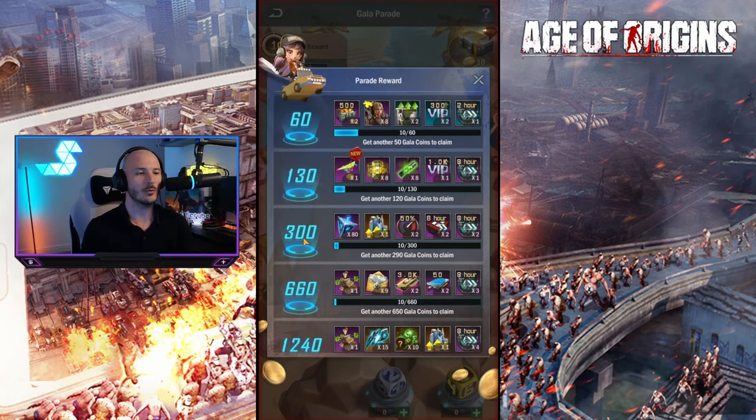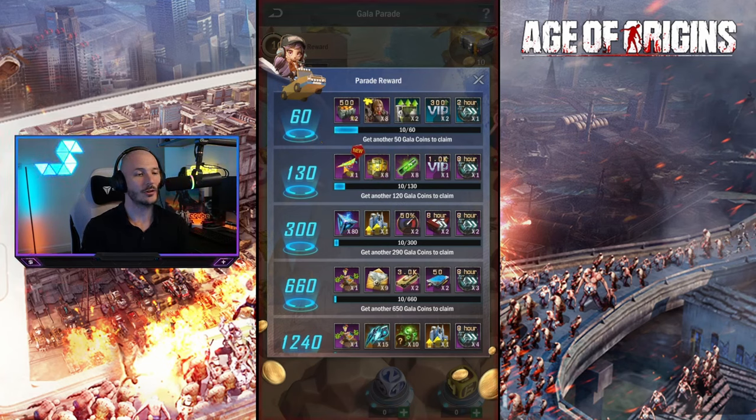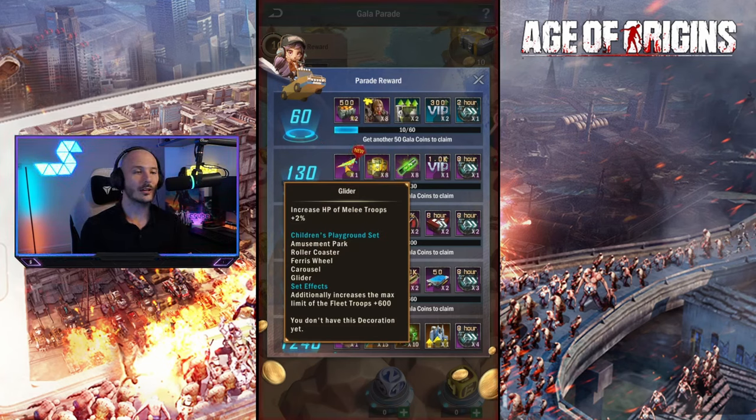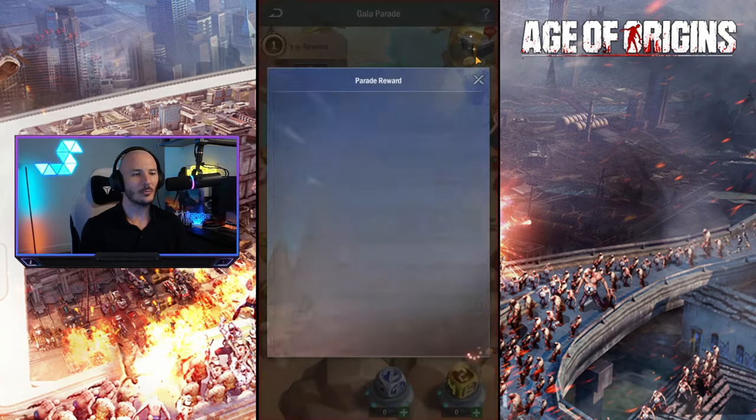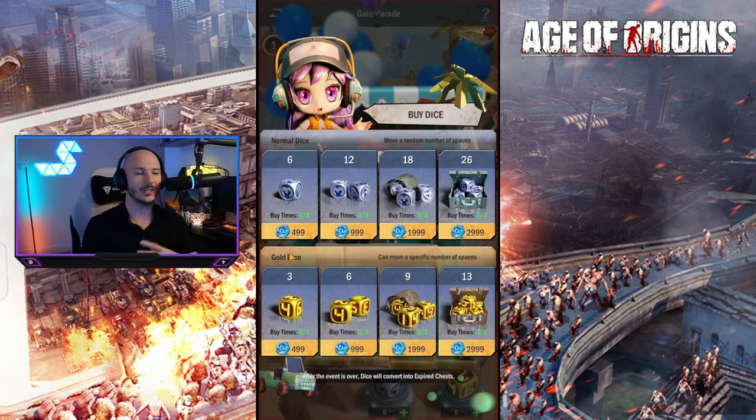Is there anything really worthwhile out of this? Well, the early ones - you can get 8 Alexandria fragments, that's really not so bad. At 130, you can go for the glider. How much does this actually cost to engage with? 6 dice is going to cost you about $5, so you're getting just over a roll per dollar.